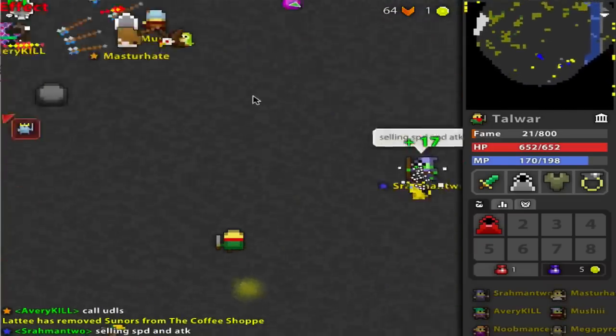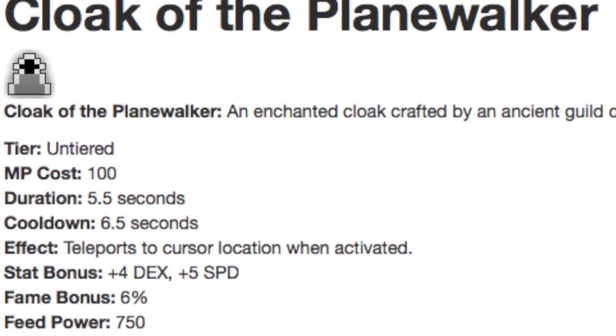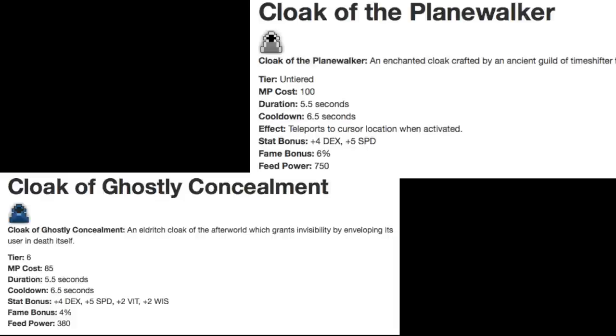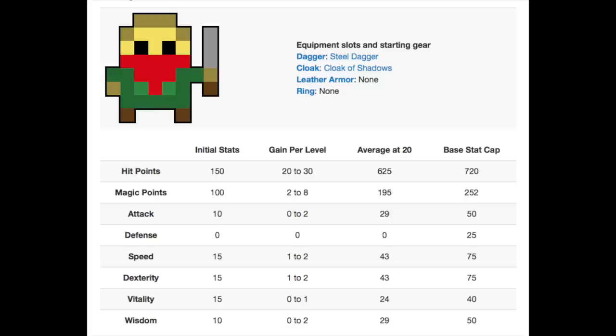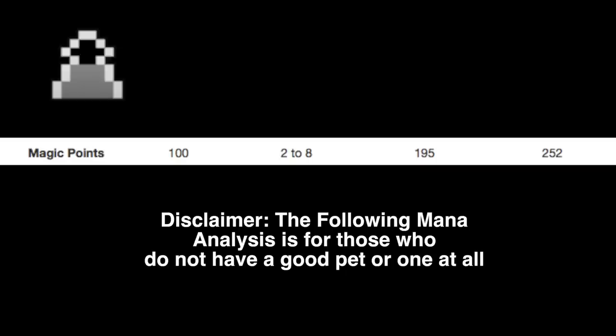Unfortunately, unlike the Trickster, the Planewalker costs 100 mana to use. Ouch! If you want to look at it objectively, 100 mana is only 15 more than the 85 we were originally paying. So it's not that much, but it does add up. Let's take a look at the rogue's average mana upon level 20: 195. We can only get one Planewalker off.